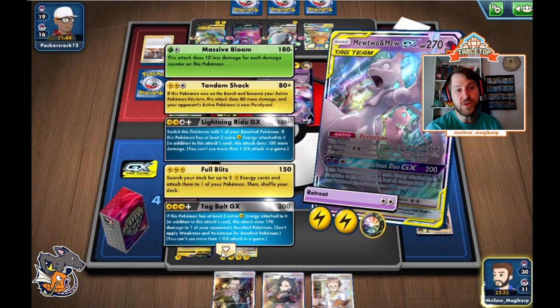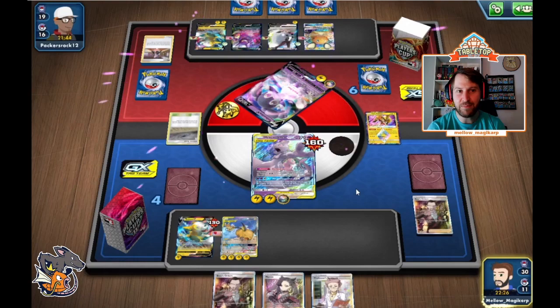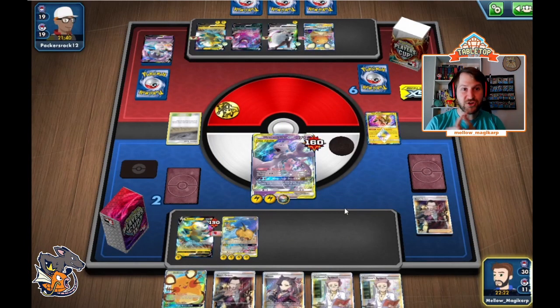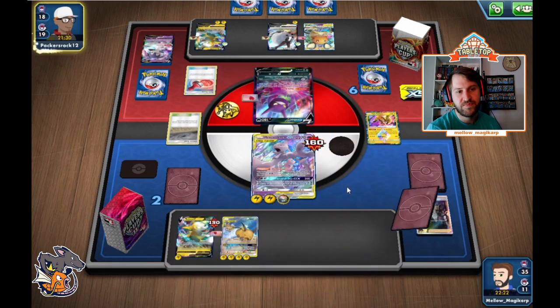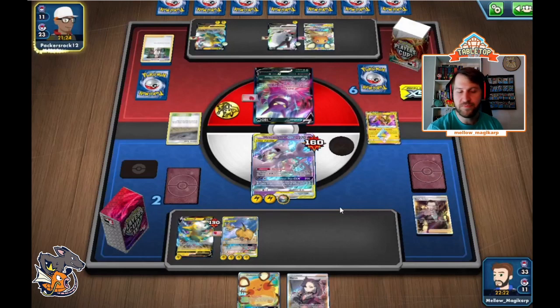We're going to go ahead and use Tag Bolt GX — it is totally okay to use that GX attack. We need to get rid of this thing. We have established this is the biggest threat right now. Anytime you're playing against a deck you don't know the game plan, sit there and figure out what is their game plan, and then figure out what is the biggest threat. We figured out that Indeedee is the threat. They can KO me with a Boltund or with a Dubwool. We get stamped into a very good hand. We're going to aim for that Dedenne — it has 160 HP and Raichu hits for 160 damage.